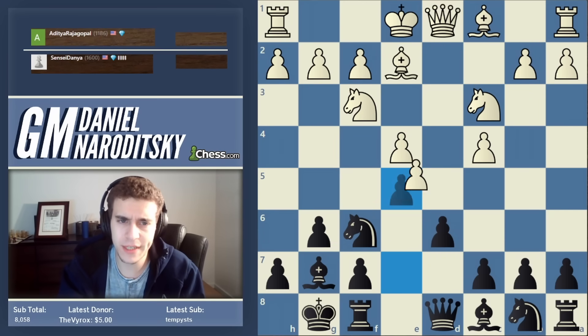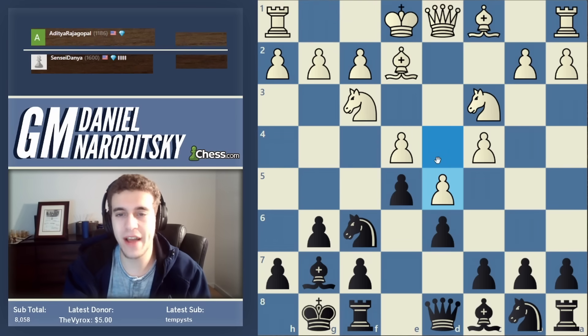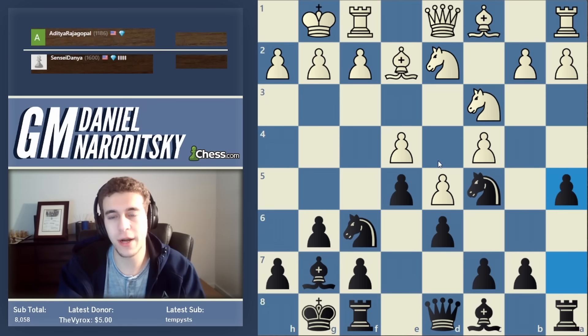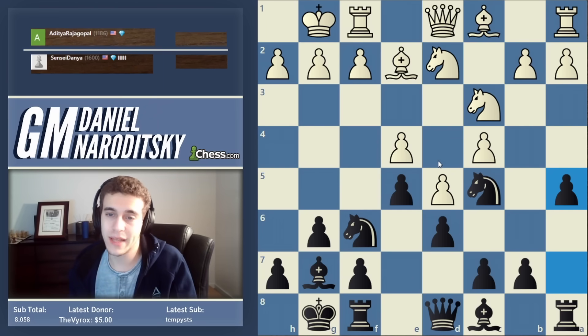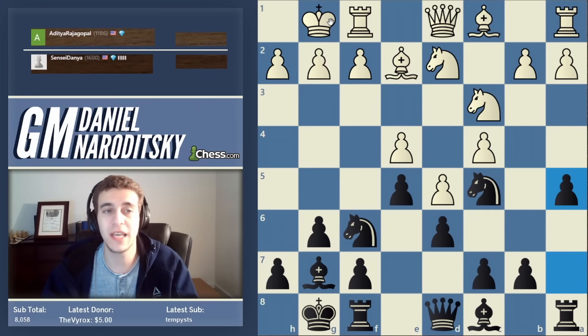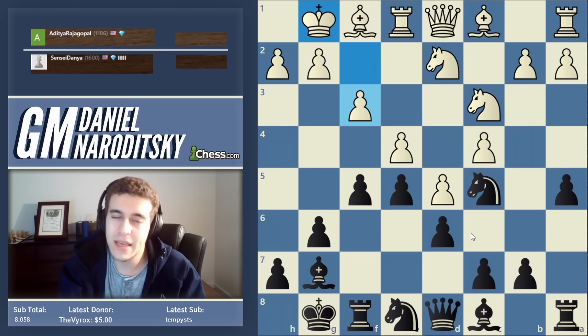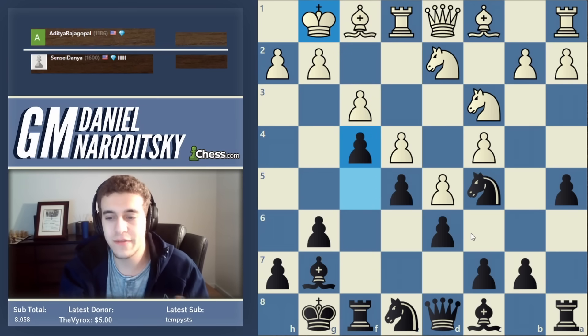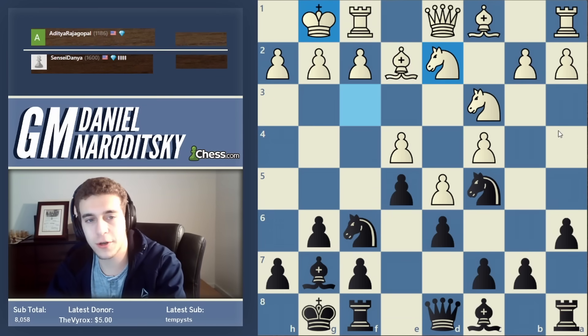The main line is just to castle and retain the tension. d5 closes up the center, and Aditya played very well up until this point. But here, the problem in the King's Indian is that it's very deceptive — it's hard to play with white because it may not seem like white is in any danger whatsoever. The king looks perfectly safe; it's the calm before the storm. Your moves kind of make sense, but you are letting me develop my attack without really starting anything on the queenside.